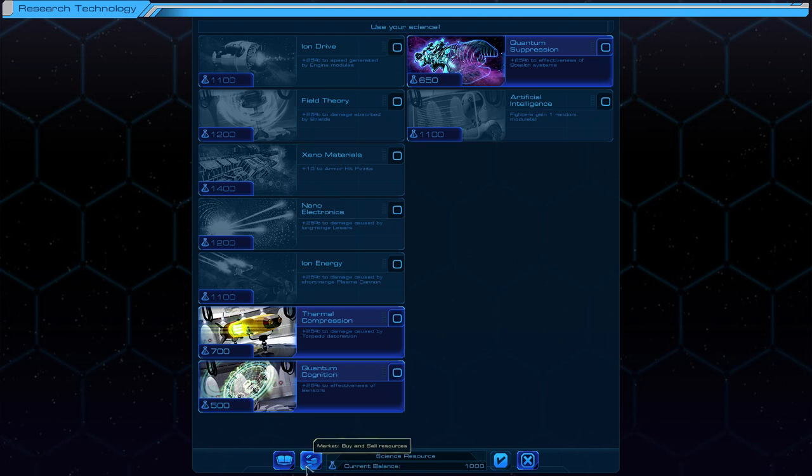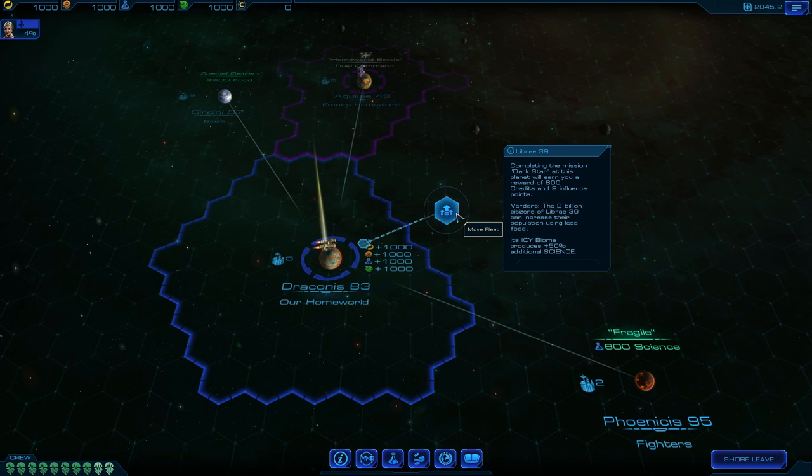I've got 1,000 science down here and stuff costs more than that generally. Science looks like it increases your engines, shields, armor, lasers, cannons, torpedoes, sensors, stealth systems, and fighters gain one random module. Stealth's always good, right? I'm not going to bother with this just now - I'm going to move over here.